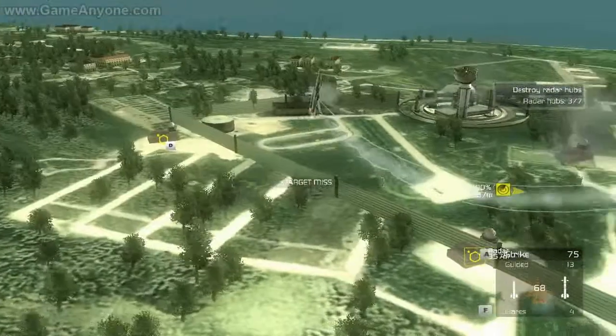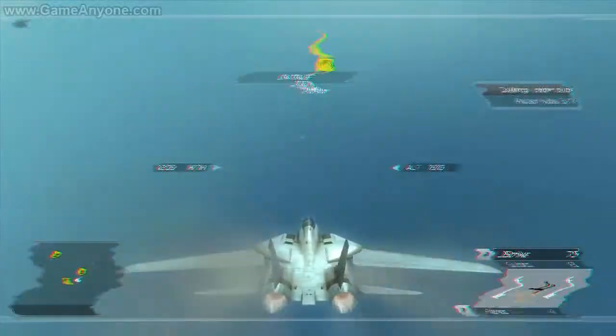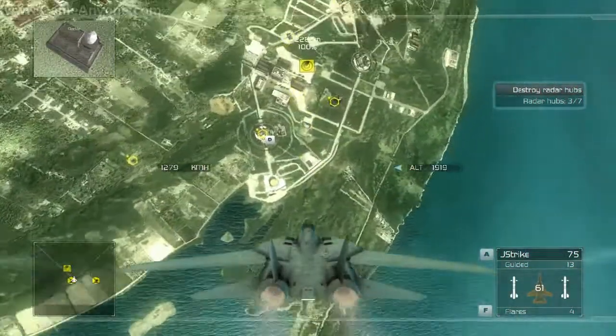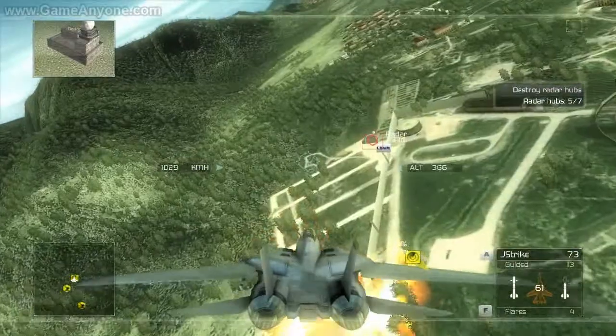Assistance on. Structural alert. Assistance on. Box two. Direct hit. That hub is... direct hit on the radar hub. Target destroyed.